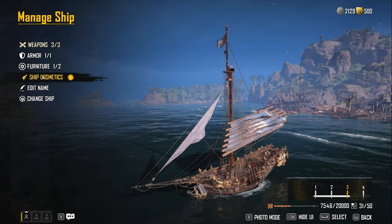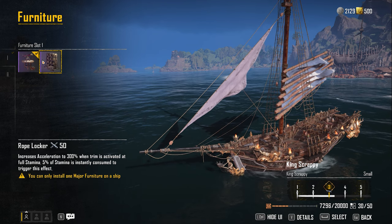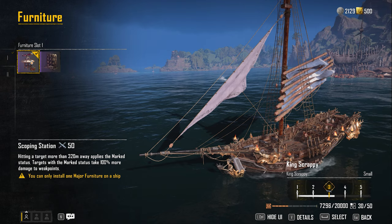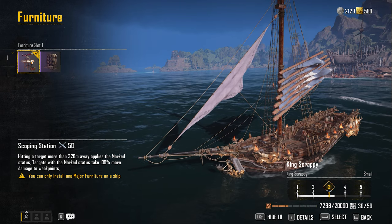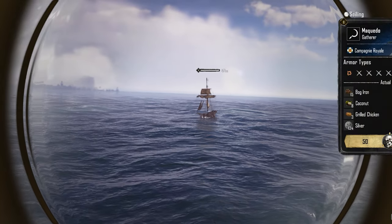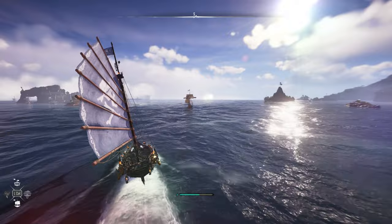Before I set out for sail I usually repair my boat. Furniture is great because it gives your ship perks — if you need that extra boost of acceleration or stamina, somehow a magical piece of furniture makes your ship better. Use your telescope to check out distant ships and other things you find interesting. It's a good way to get information on a target before you approach it.